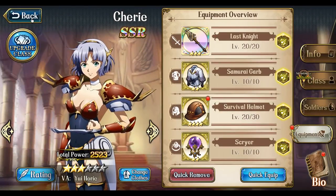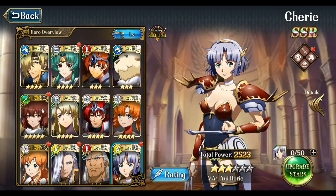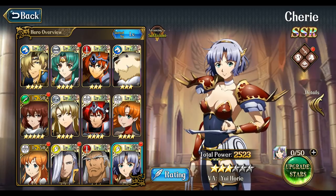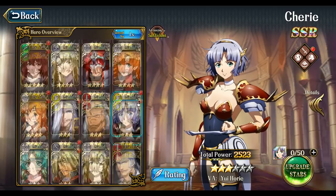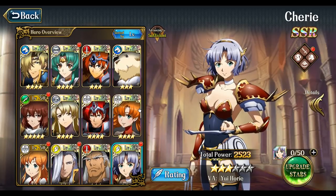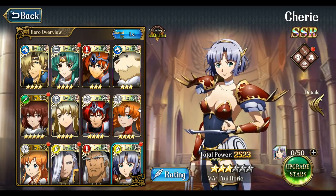That's pretty much all my tips on gold management. If you're a beginner, you don't have to concern yourself too much with all of this — just have a good time, level up your characters, and have fun. Once you hit around level 40, get about eight characters and focus only on those eight. If you try to focus on your whole roster, it's going to be a big headache to keep up.